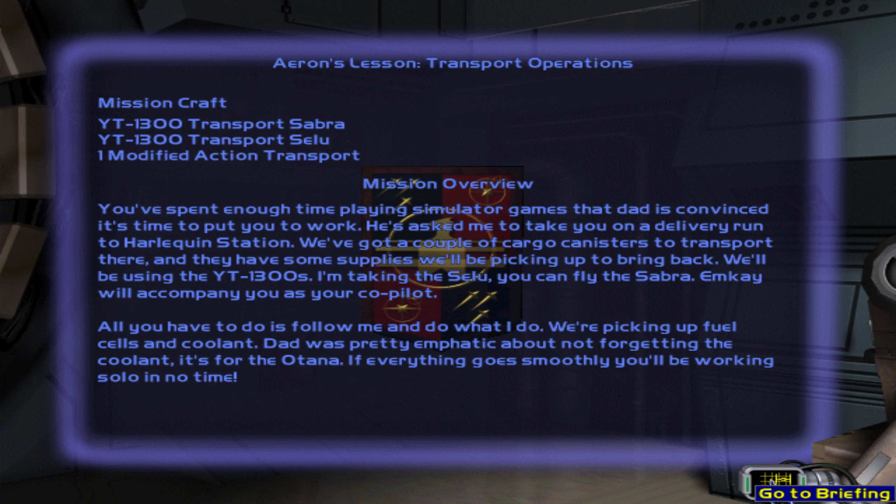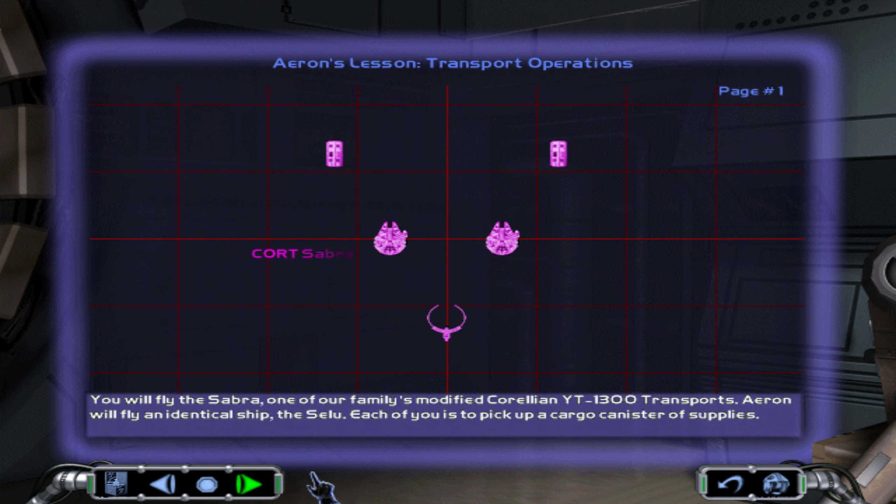You've spent enough time playing simulator games that Dad is convinced it's time to put you to work. He asked me to take you on a delivery run to Harlequin Station. We've got a couple of cargo canisters to transport there, and they have some supplies we'll be picking up to bring back. We'll be using the YT-1300s. I'm taking the Silu. You can fly the Sabra. MK will accompany you as your co-pilot. All you have to do is follow me and do what I do. We're picking up fuel cells and coolant. Dad was pretty emphatic about not forgetting the coolant — it's for the Otano.